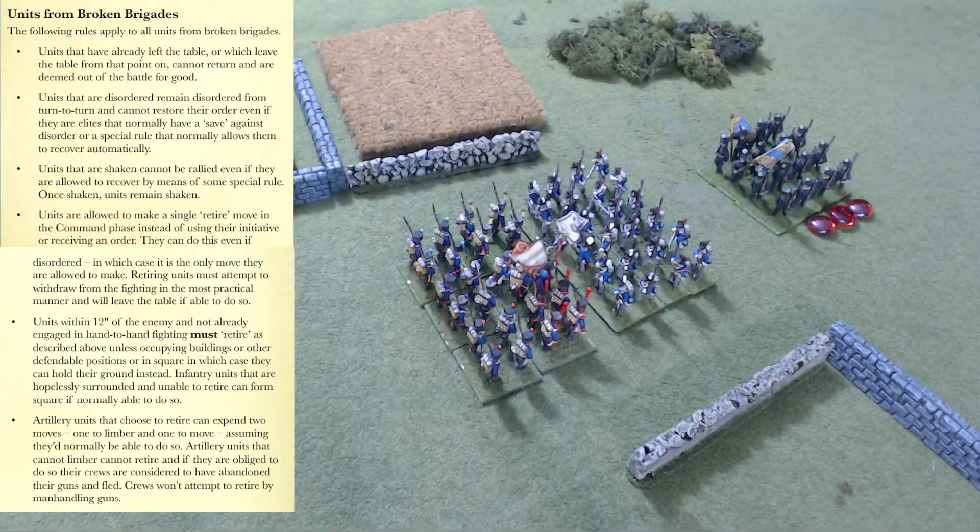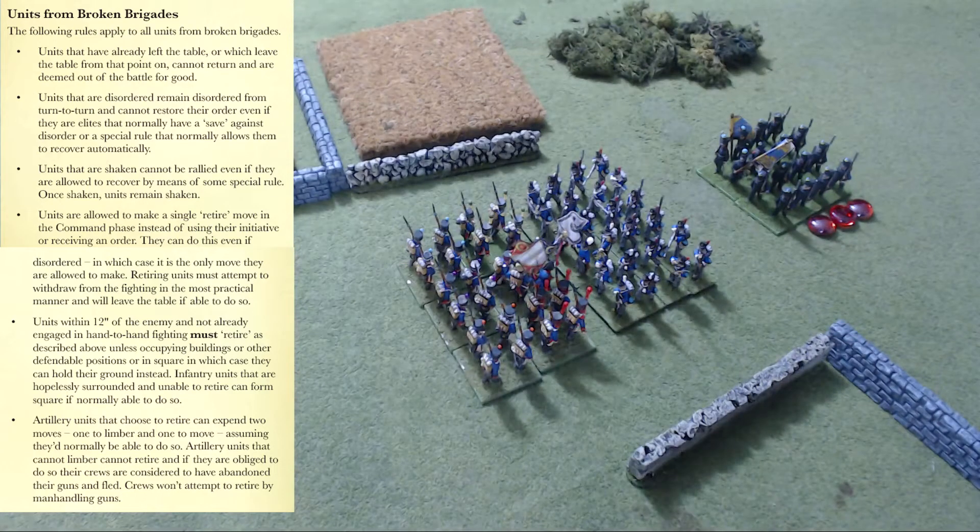Technically it's the only move they can make. Units within 12 inches of the enemy and not already engaged in hand-to-hand combat must retire. Artillery units that choose to retire can expend two moves — one to limber and one to move — assuming they were normally able to do so. Artillery units that cannot limber also cannot retire, and if obliged to do so they're considered abandoned. So regarding brigade morale — there's no die roll, no save. Once you hit half of your units or more, you're broken and you must abide by the broken rules.